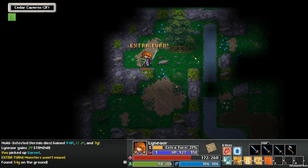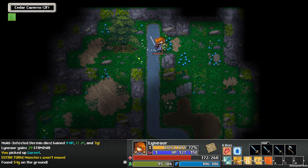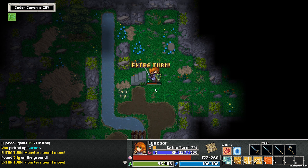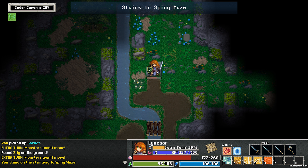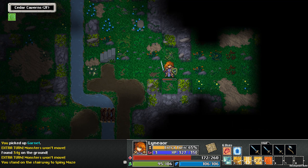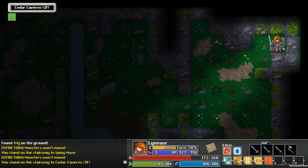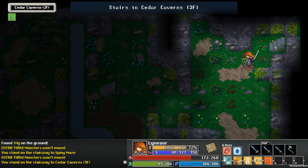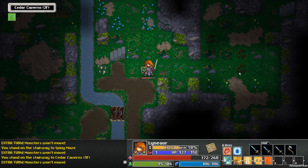Nice, treasure! And I found the next area — a spiny maze. This is another side area. No wait, this is the third floor, so I won't go there just yet.